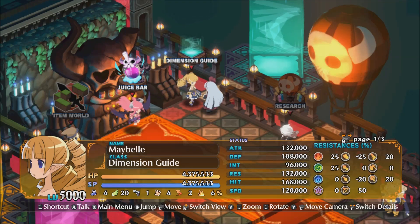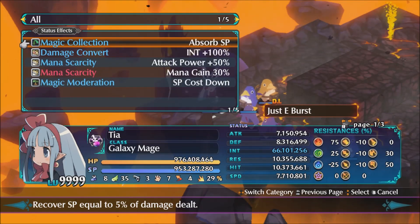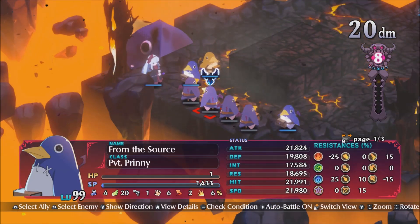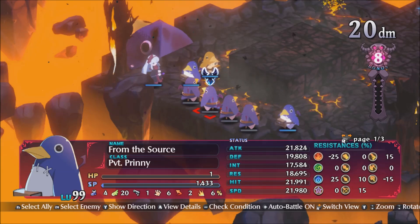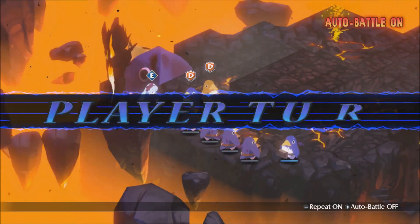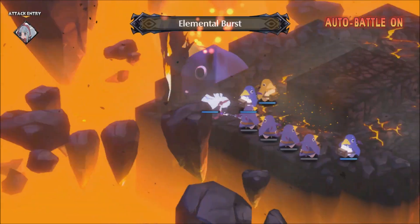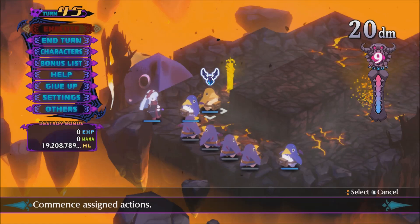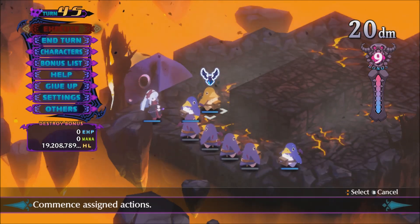Once the method fully gets going, it looks something like this. Chemical Convert is maxed out, 66 million INT. This brings out SP so enemies can't attack. And though you can't see it because the Hel is cut off, we're on about 17 billion Hel. In about 10 seconds, we got about 2 billion Hel, so we'd get like 12 billion Hel a minute, roughly.